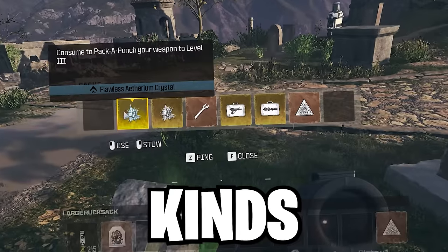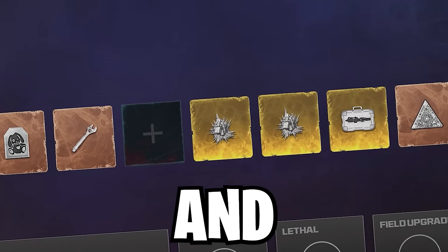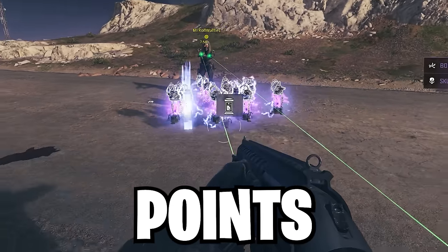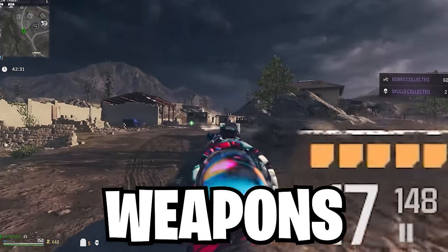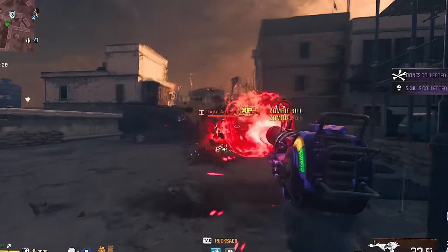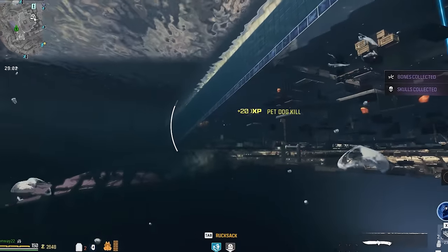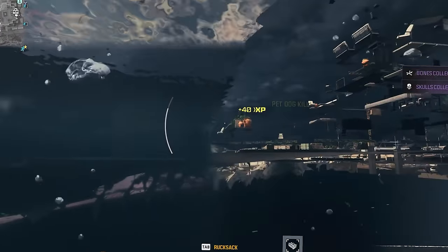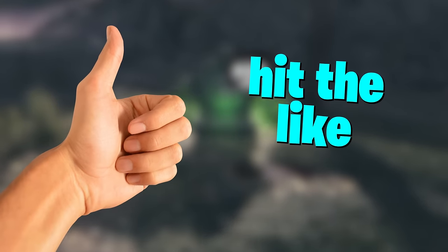In this video, I'll be showing you how to do multiple kinds of tombstone glitches that are not yet patched and they work on console and PC. I've also got unlimited points glitches to show you, and there's even a method to upgrade weapons beyond the normal max, which is essentially like giving it a Pack-a-Punch Tier 4. Let's get started. All I ask is that you Pack-a-Punch this video to Tier 4 by hitting the like button.